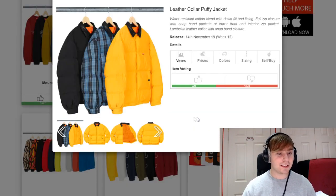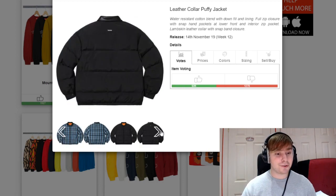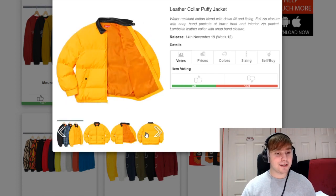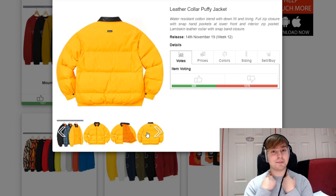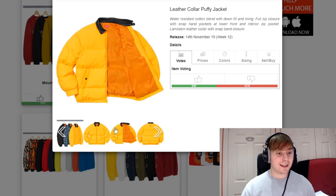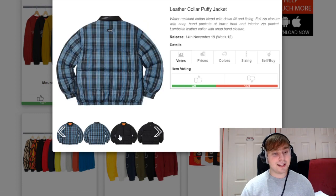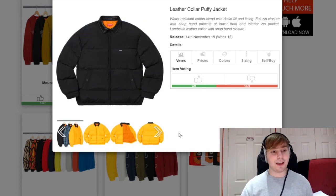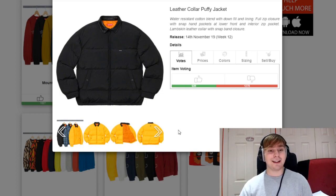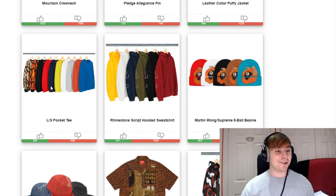We then have a leather collar puffy jacket releasing. Plain and simple, it's a puffy jacket with a leather collar — a bit of a peculiar choice. The colourways aren't amazing for me personally, and leather pieces can sometimes rub on your neck. The standard yellow or black colourway stands out the most. I don't see them massively selling out because they've released puffy jackets for the last three weeks, so people are probably getting tired of them.